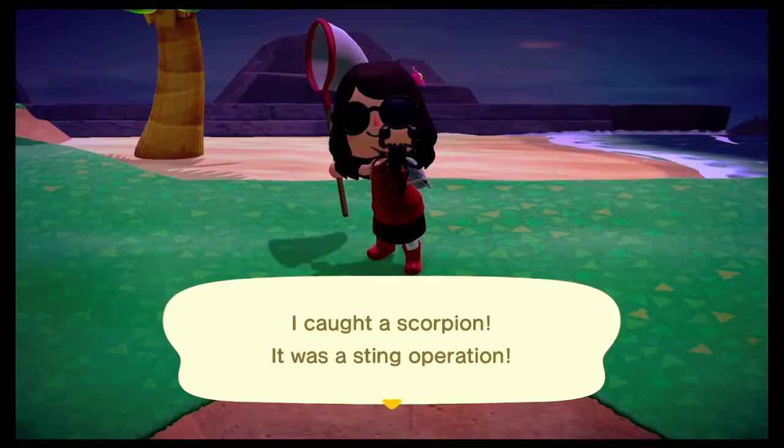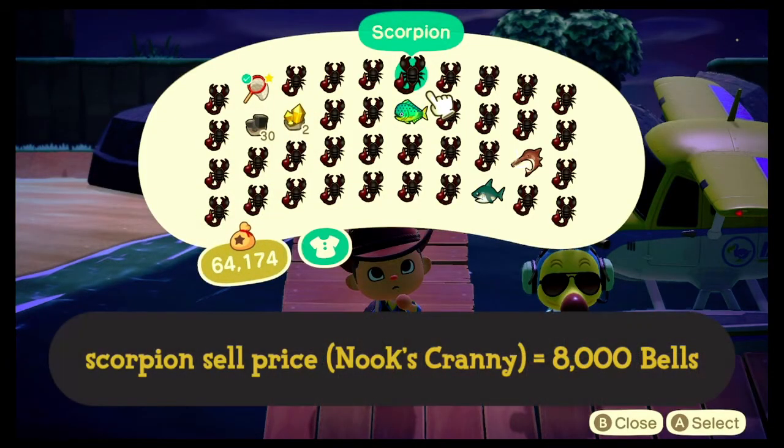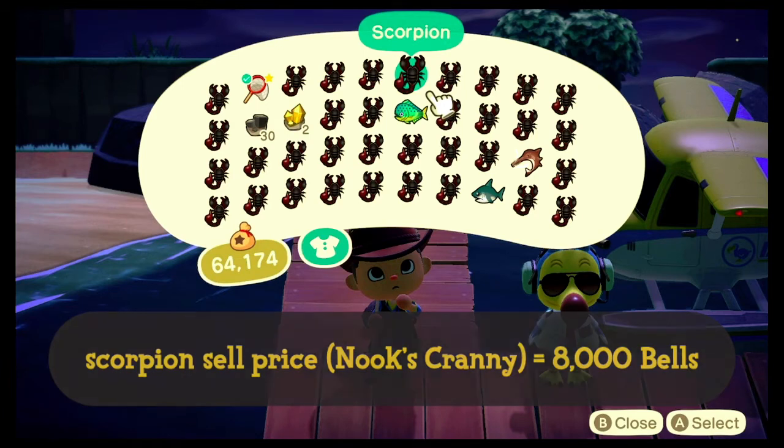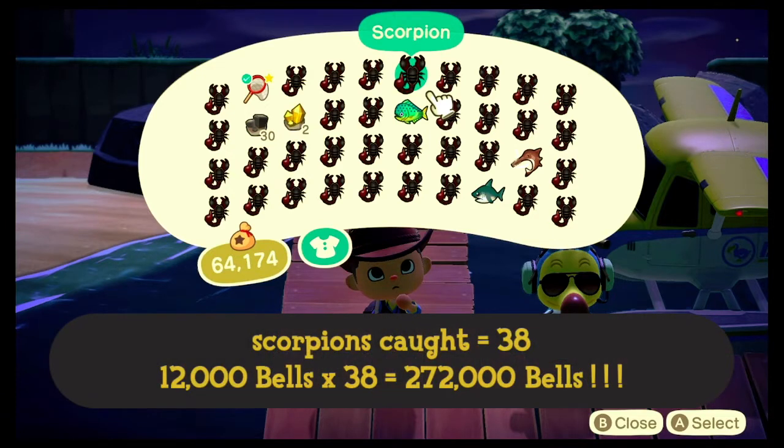Handle them on your island. This is what I left the island with — lots of scorpions. If you wait for Flick, the dragon that roams around the island, this is a lot of moolah. The only reason I didn't get the other ones is because I needed those fish for my museum.